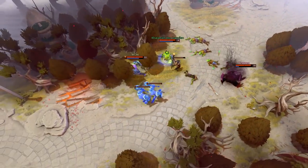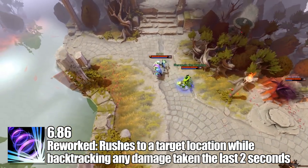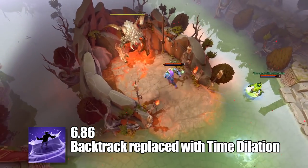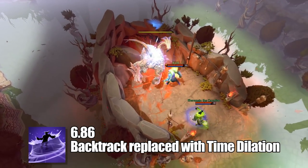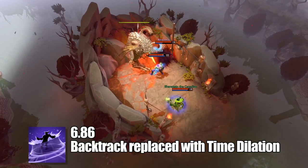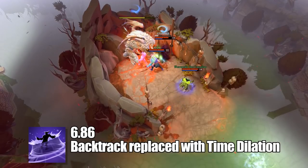In 6.86, Void had a rework, changing Time Walk to undo damage taken over the last two seconds, and replacing Backtrack with Time Dilation. This made playing Void require more strategy, as a missed Time Walk could put you in a bad spot. Moreover, Backtrack had a nasty tendency to mitigate too much damage without thinking, so this was a good way to merge the two skills while also giving him some utility with Time Dilation.